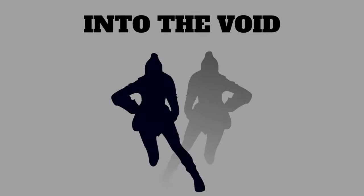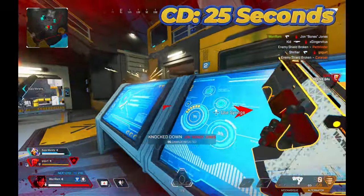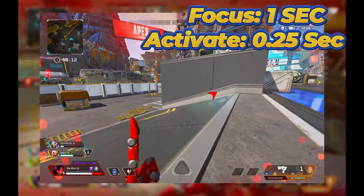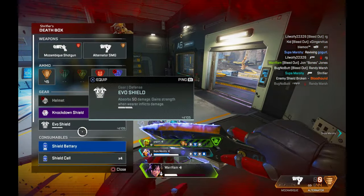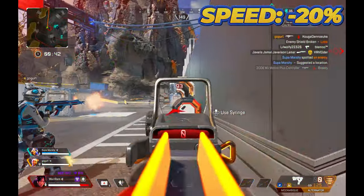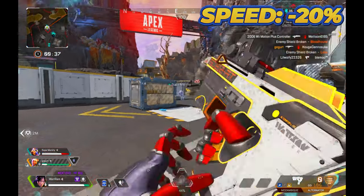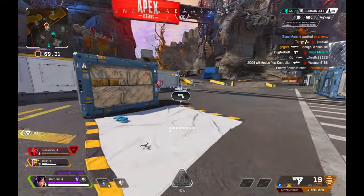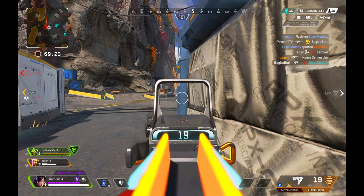Next up, let's talk about Wraith's tactical ability, also known as Into the Void. Into the Void is on a 25 second cooldown, and it takes about 1.25 seconds to activate. One second of that is pure focusing, and the other 0.25 seconds is actually activating the ability. When trying to activate Into the Void during that 1.25 seconds, you'll receive a 20% movement speed debuff — so if you're sprinting, it'll take you out of your sprint and you'll be walking at 80% movement speed. This ability is best used behind cover, or to keep your momentum while sliding down a hill, or you can spam a random strafe pattern to make yourself a harder target.